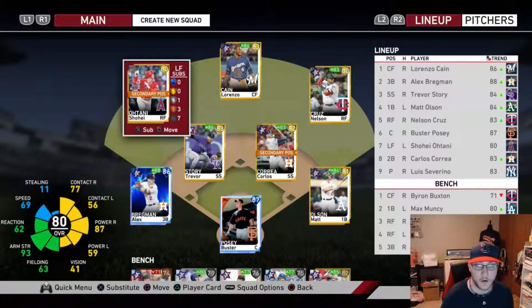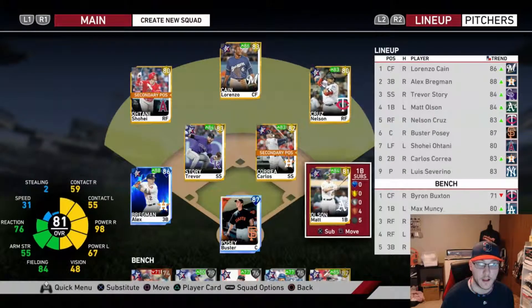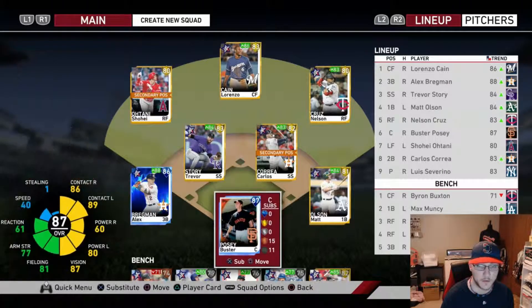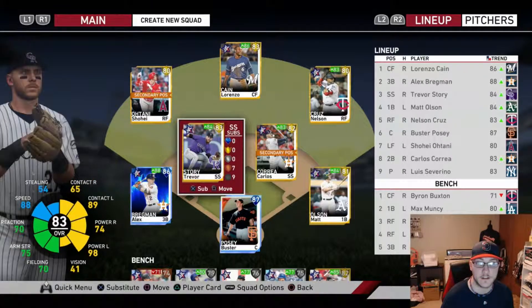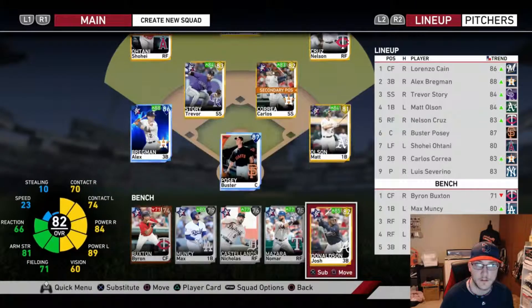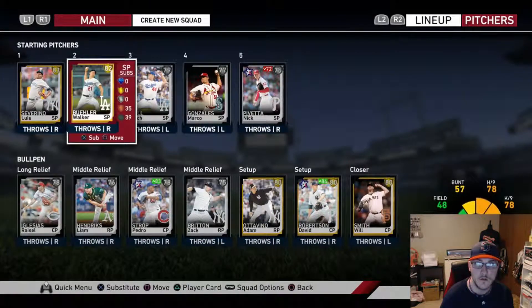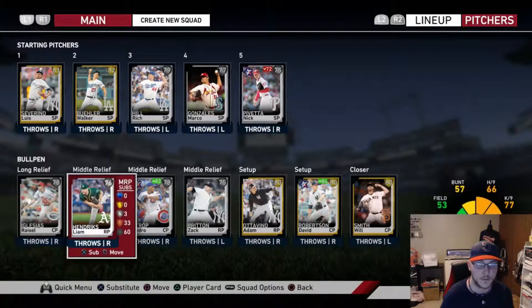Ohtani was my only left-handed batter in the lineup, but I got some decent cards. I like my outfield a lot — Bregman, my one diamond-plus Posy I got for a pre-order bonus. Everyone's got a really good inside edge today, so I think this is the day to finally do it. I got my teams bumped up a little bit. A lot of people have diamonds all over the place already, but I've got my two diamonds and some golds — I think three gold starters. Hopefully Pivetta doesn't start.